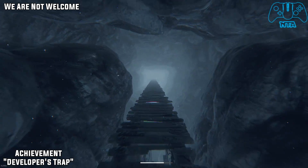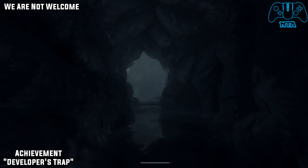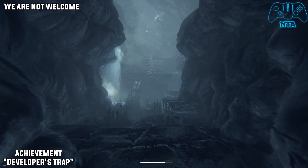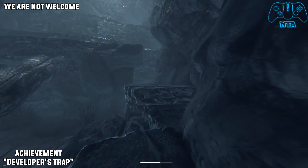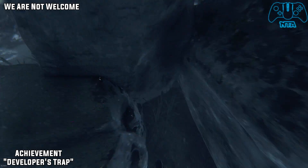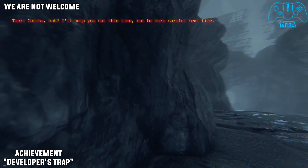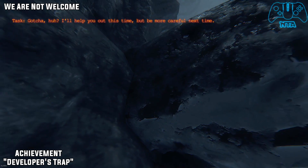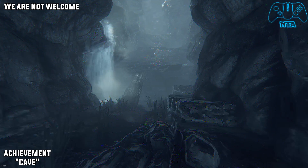Later on in the level, you will have to run across a long bridge. Once you get to the very end, a guy will blow the bridge up and you will fall down to the ground. Once you have done that, continue forward until you see a fallen over tree that goes up to the rock side. If you stay to the right side, you will find a little gap with a lonely tree. Once you are down here long enough, a new task comes up — Gotcha! Then press F to get back out and you will get the Developer's Trap achievement.